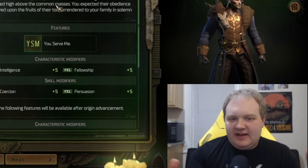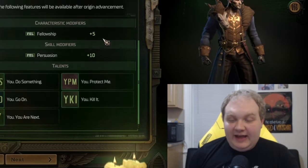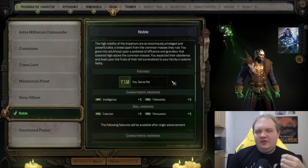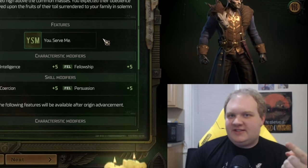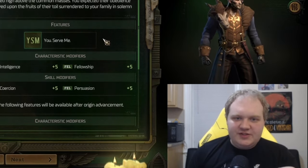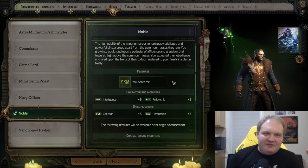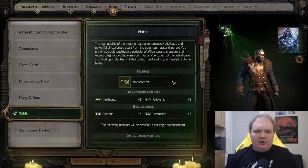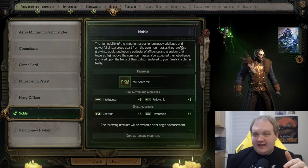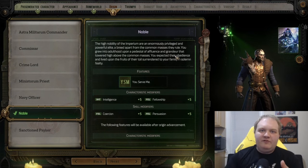You're going to want to read through all these descriptions and pick a character origin that fits the play style you want and provides the characteristic modifiers and talents you want to get. In combat, there are a few main styles: you can use ranged weapons like shotguns, sniper rifles, and plasma rifles; you can use melee weapons; or you can use Psyker or Navigator abilities, which are kind of like magical abilities. It'll be important to pick things that are synergistic with the play style you want for your main character.